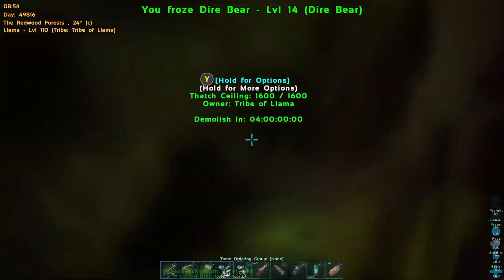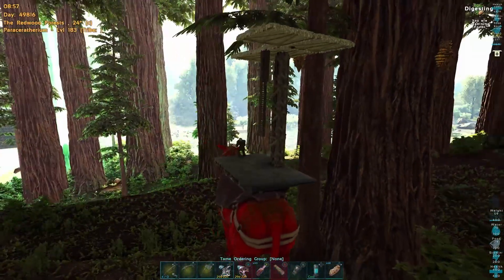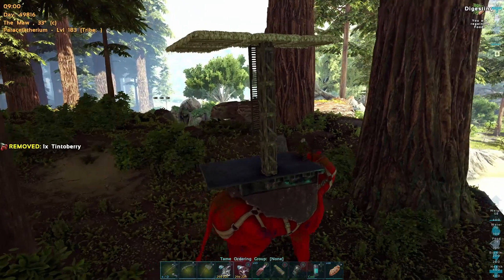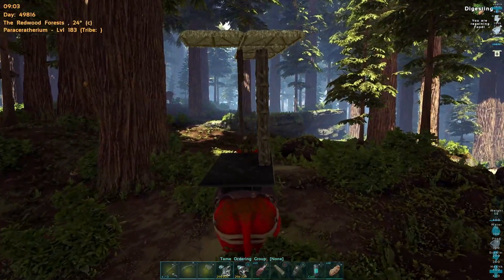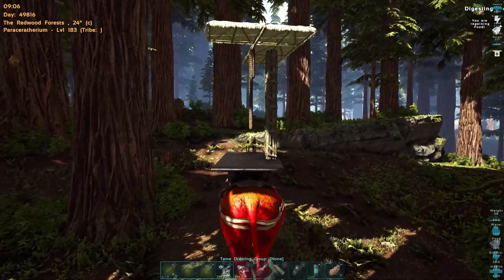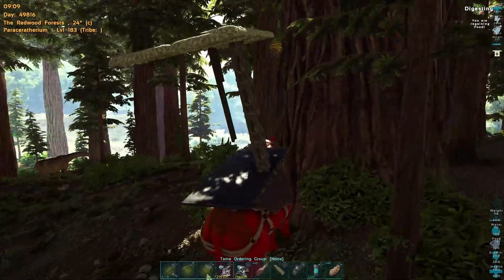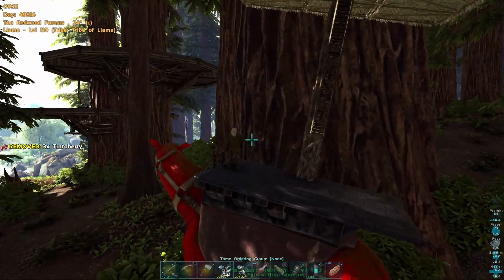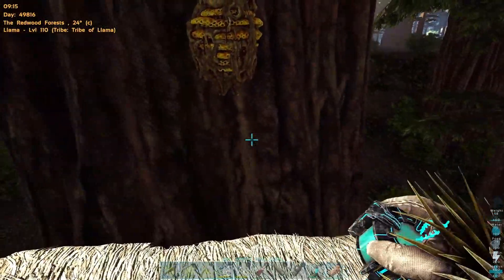The only things you really have to watch out for are pegos, which are a bit of a pain, and thylacoleos jumping out of the trees. Transfer the honey into the parasaur and let's go on to the next hive. I don't know if this is an ongoing thing on the island, but in this Xbox playthrough a lot of the beehives are bugged — when you destroy the hive to tame a bee, the bee stays up in the tree and if you try to claim or tame it, it just meshes into the tree and dies.